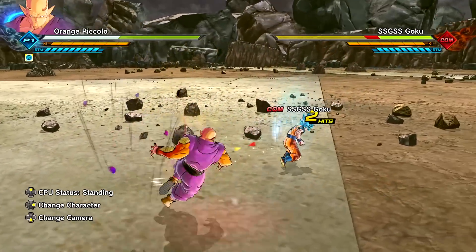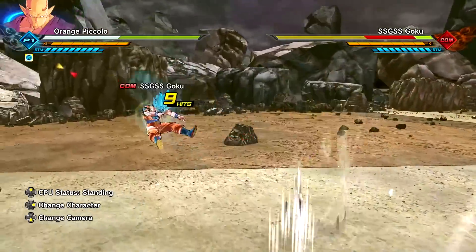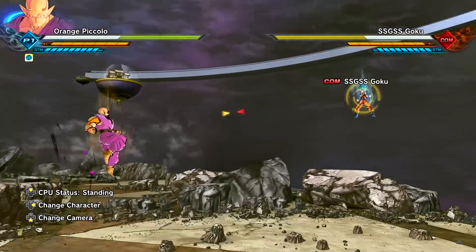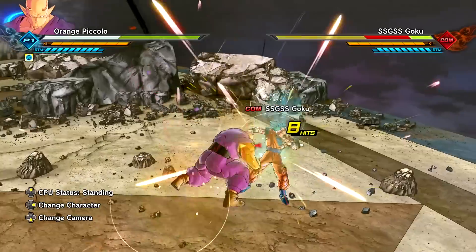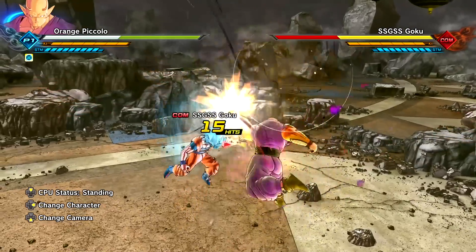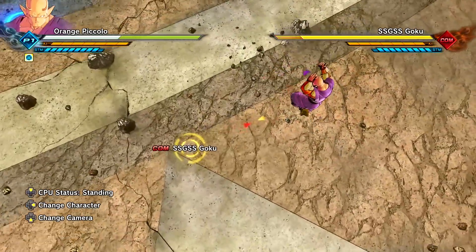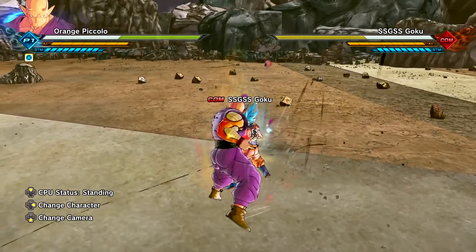Let's cover the move set real quick, starting with the light combo string. I'm seeing some margin attacks — some Kid Buu, and we have Namek Punch as well. I love when modders integrate super or ultimate attacks within the move set. I'm definitely seeing some strike attacks from Majin Buu or Kid Buu. Let's go ahead and use the heavy combo — oh, very forceful.